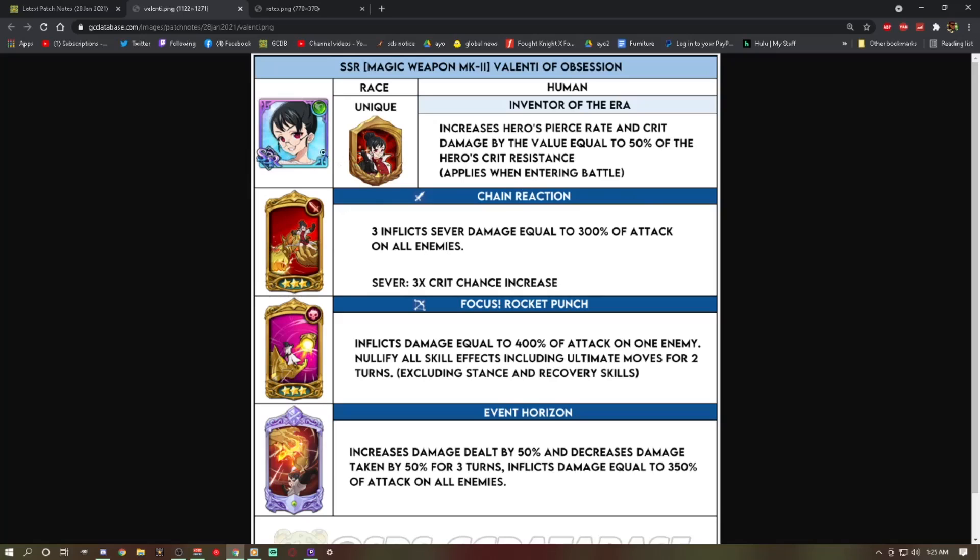So: attack, two crit damage pieces, with crit resist as the rerolled substats on those pieces. It seems like a lot of work, but she'll barely ever get critted because crit resist is strong. Interestingly, it's come to light that she is a top-two CC unit even with regular HP/defense stats — and she's missing just one equipment piece that would make her the number one CC unit.